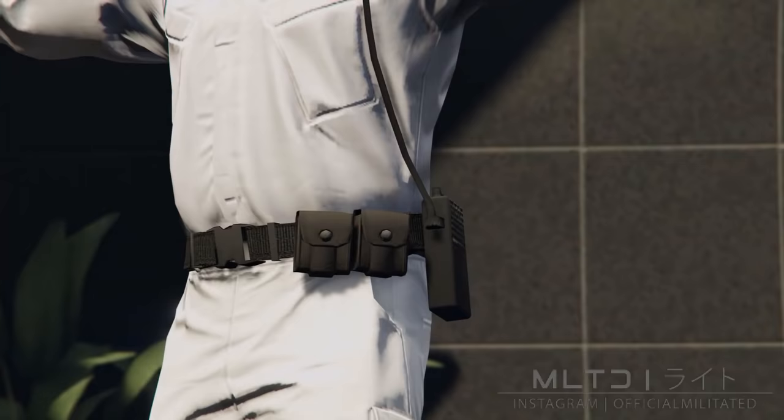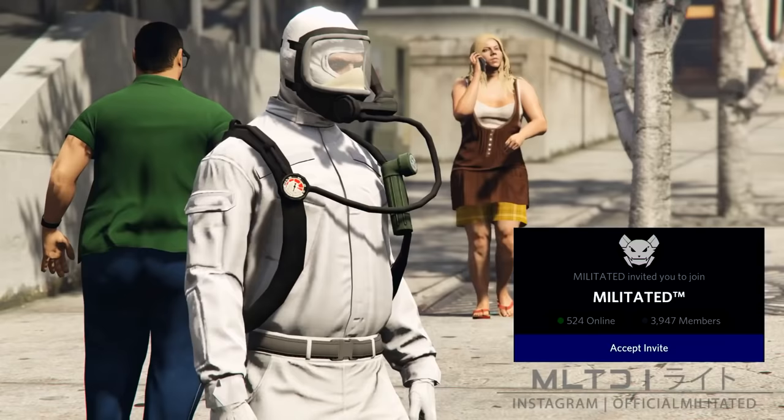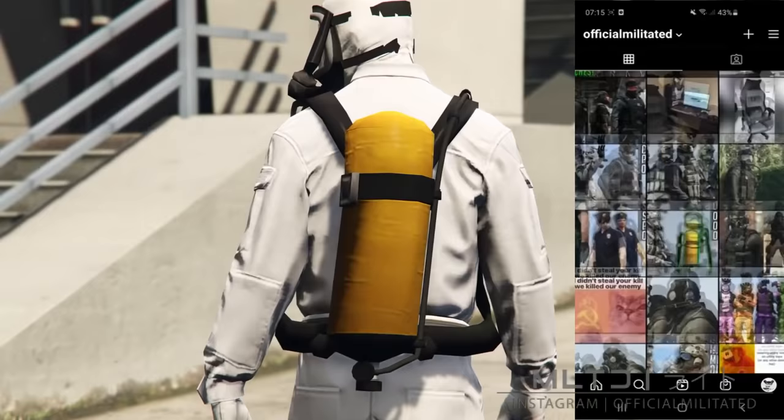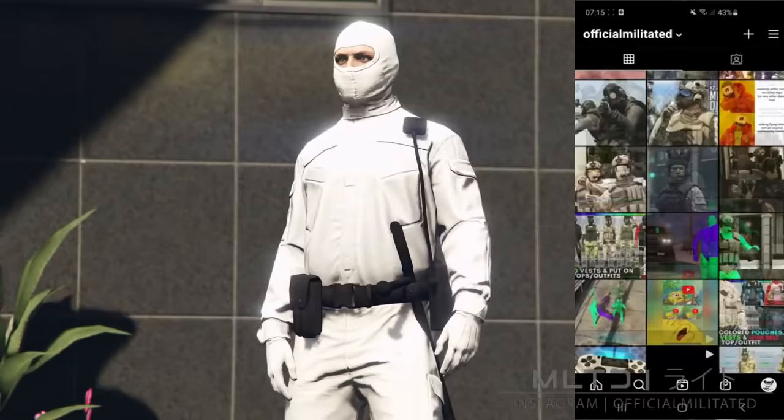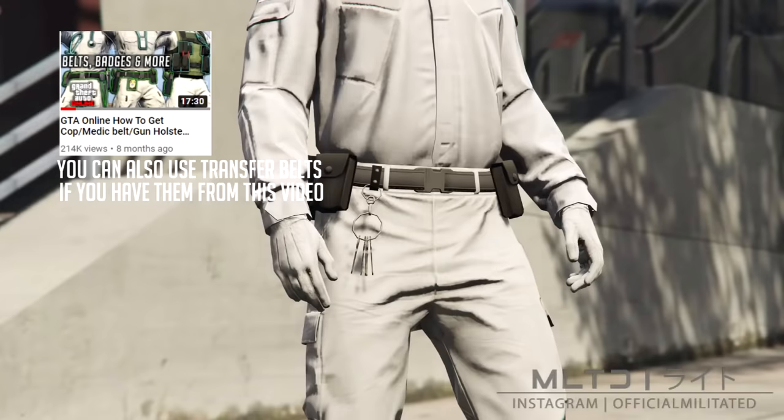Hello and welcome to the video. It's Militated here and today I'm going to be showing you how to put a bunch of things like belts, vests and the oxygen tank onto other tops without doing the transfer glitch. If you enjoyed the video then please be sure to leave a like and subscribe. Don't forget to join the Militated Discord server — the invite link is down below. You can also follow me on Instagram at officialmilitated.